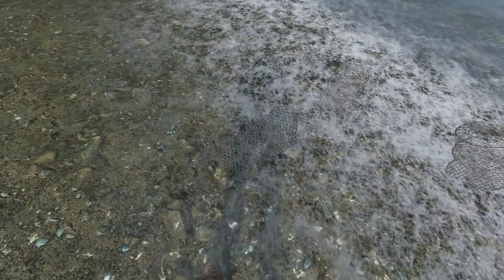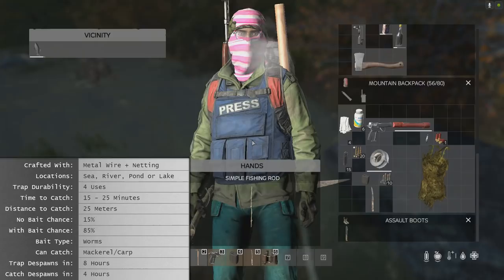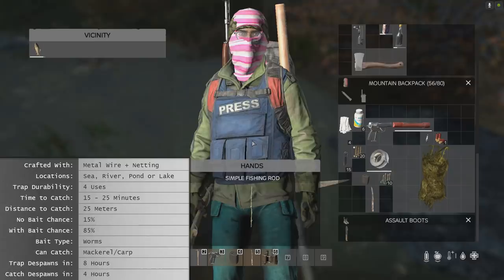Because the fishing net takes 15 to 25 minutes to maybe catch something, regular fishing is a better choice if you want food quickly. But a fishing net allows you to be efficient — catching food while you loot a town, and you're not a sitting duck while you fish.